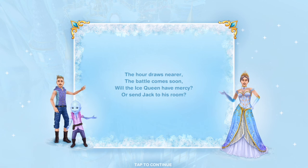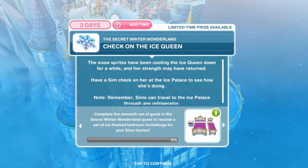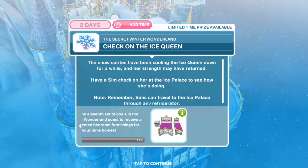As we open the game on day 11, we see this poem: 'The hour draws nearer, the battle comes soon — will the Ice Queen have mercy or send Jack to his room?' And today's prize will be a set of ice-themed bedroom furnishings for your Sims' homes.